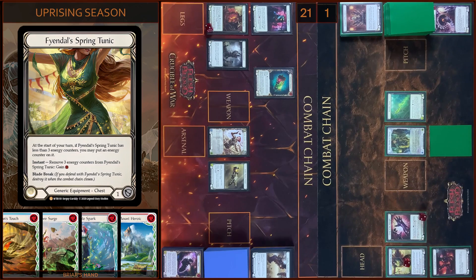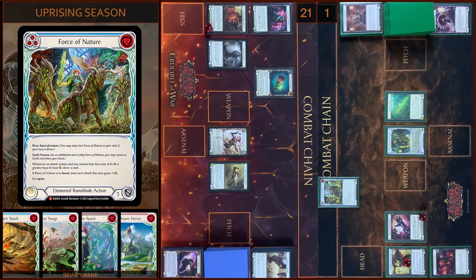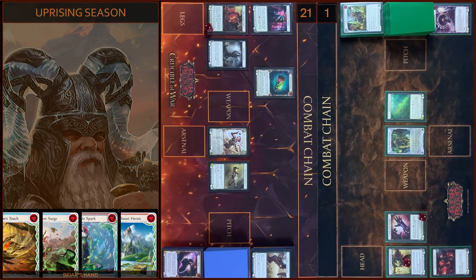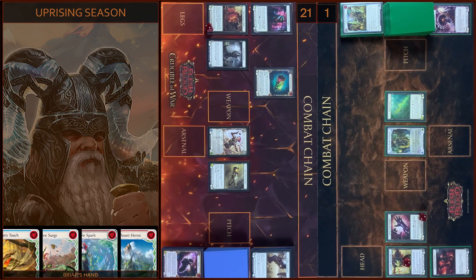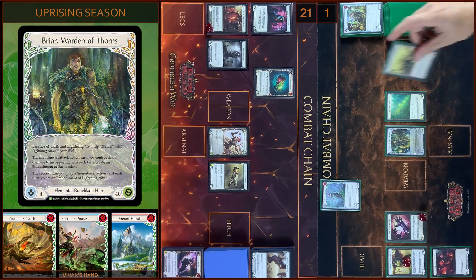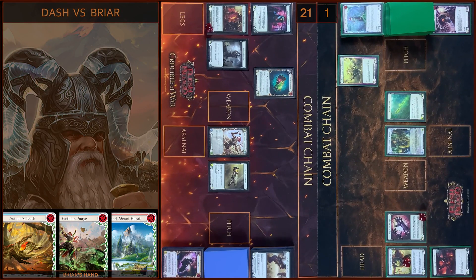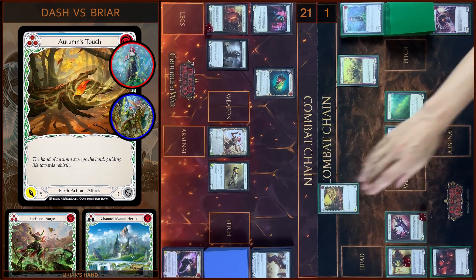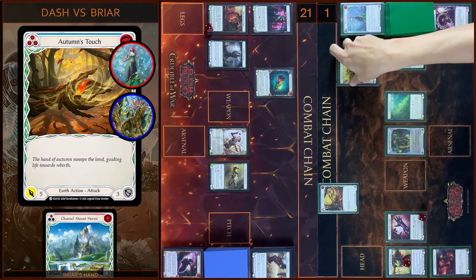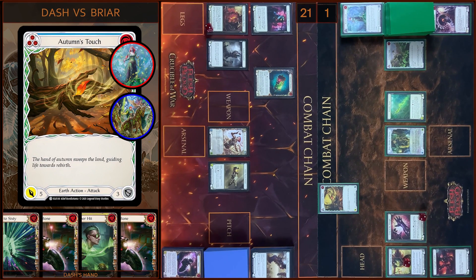Counter on Tunic. Then I'm gonna play Force of Nature from my Arsenal Zone — as additional cost I reveal an Earth card. Let's close the section. Then I'm gonna play Bramble Spark — as additional cost I reveal an Earth card. Spark was fused, and I create Embodiment of Lightning. Let's close that section too. And then I'm gonna play Autumn's Touch — pay. Destroy Embodiment of Lightning, gains go again and plus four. But at first one Arcane Damage from Bramble Spark — I take one.